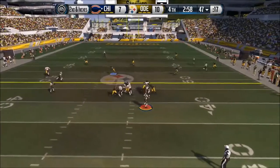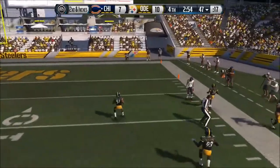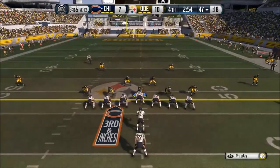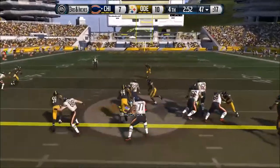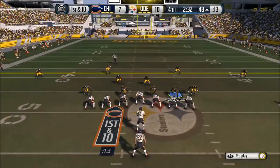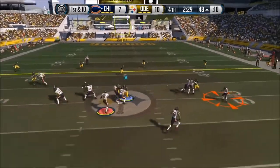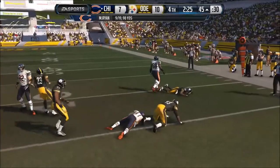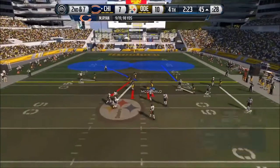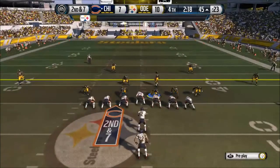Wide receiver screen — he goes deep instead. He's out of bounds, fell out of bounds. Forte gets another run and they get the first — he's driving. Two minutes 30 seconds, we got to hold him to at least a field goal. He tries a wide receiver screen but I'm all over it — not letting it happen. No easy yards right now.